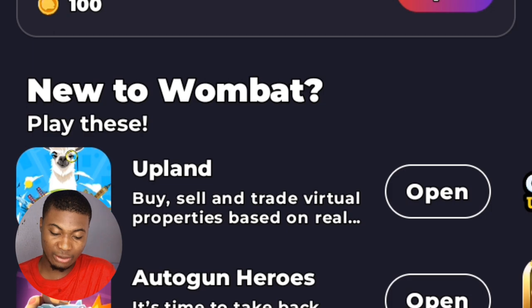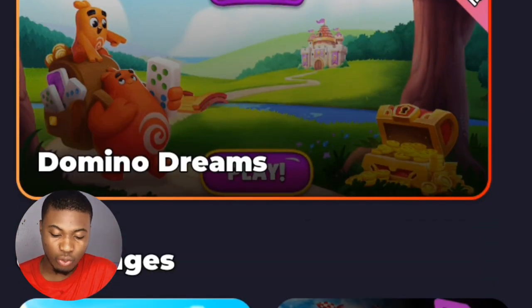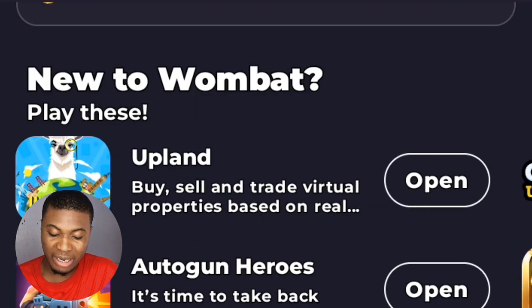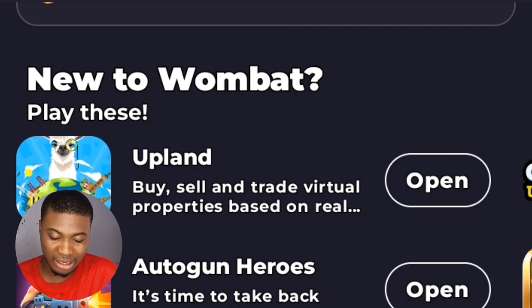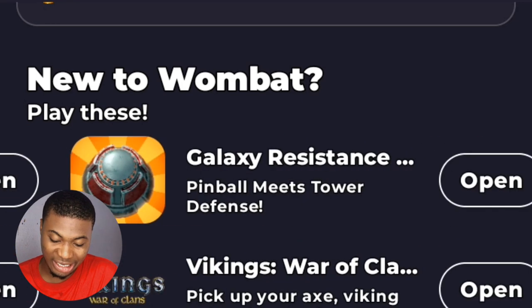The New to Wombat section features new games that have just come out on the platform, including Upland, Autogun, How and Pulse, Hero Zero, and many more games you can play to make money.